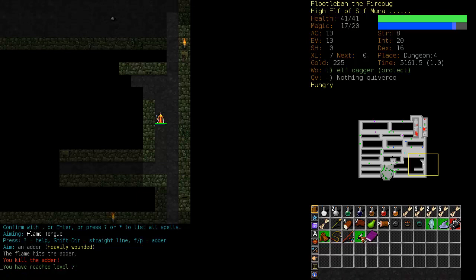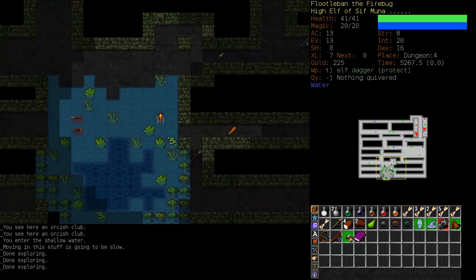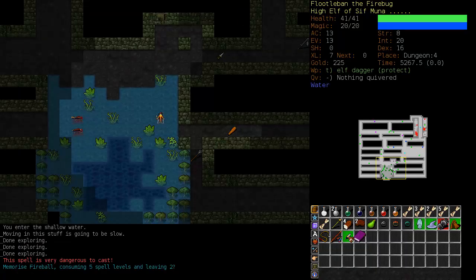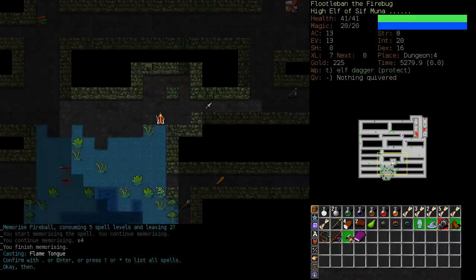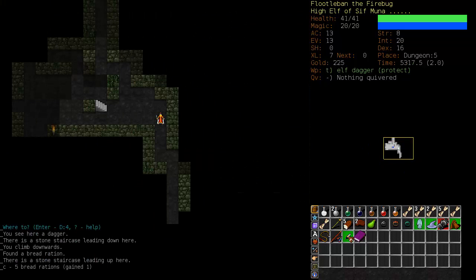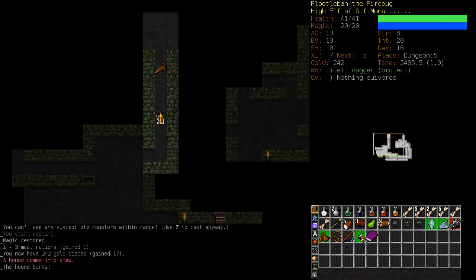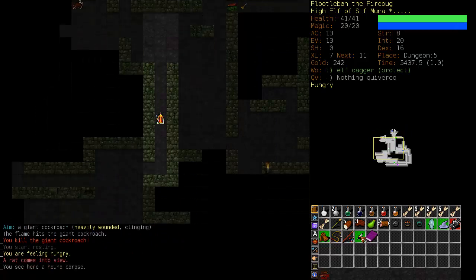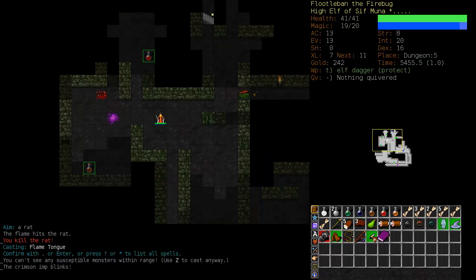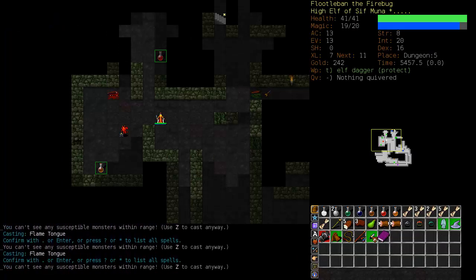We hardly did any damage to the worker ant so we're going to Sticky Flame him, kill him, and chop him up. After you Sticky Flame at this point you should generally run away and allow the flame to continue to damage him. I've been able to cast Fireball for a little while now — we'll go ahead and memorize it. It's still at 45% but this is how you get lured into overtraining your spells. We have to hold off on Fireball. Once we get Sticky Flame down to about 5% we're going to switch out for some defensive skills.